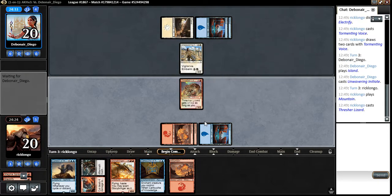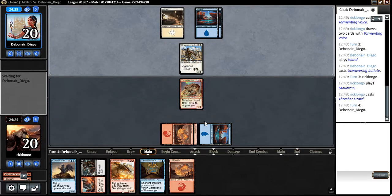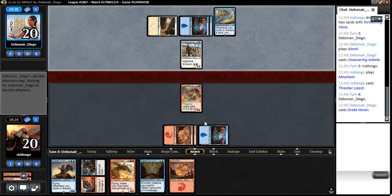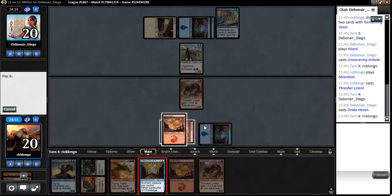Let's play this thing. We could even trade. I'm not sure if that would be great for us — it depends on what else he plays. He has a Drakehaven. Since he did not attack that thing, we're going to go ahead and play this.